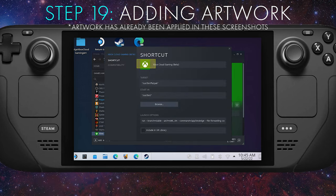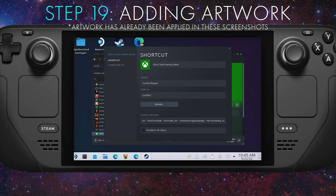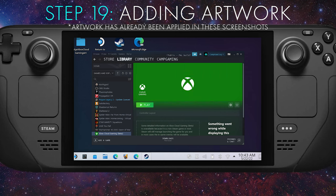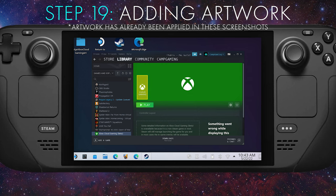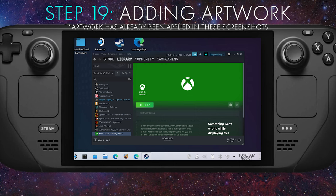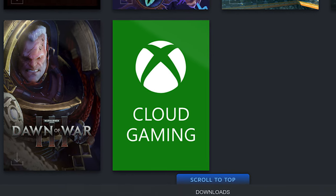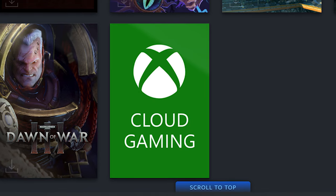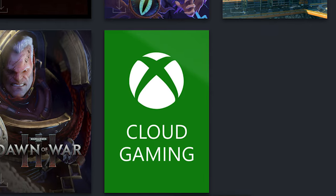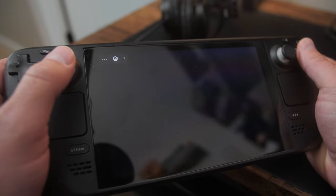While still in Desktop Mode, launch Steam and navigate to Xbox Cloud Gaming Beta in your library. Right-click on it and select Properties. You can add the icon by selecting the blank square to the left of the name and finding the appropriate artwork in the Documents folder. You can do the same with the banner image — right-click on the blank area behind the title above the Play button and select Custom Background. For the capsule artwork, the taller rectangle icon in some library views, right-click the blank image, select Manage, then Set Custom Artwork, and select the capsule artwork.